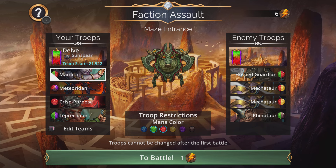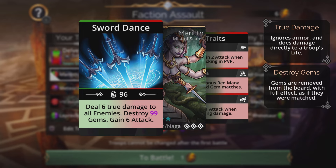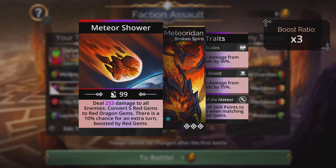This is the second team for the faction assault — not necessarily used every time, but a lot of players can use it. Up front we have Merilith, one of my favorite generators, destroying 99 gems, dealing true damage to all enemies and gaining attack. Then Meteoriden, the cosmic dragon for red, dealing AoE damage with his Meteor Shower spell, converting five red gems to red dragon gems with a 10% chance of extra turn, boosted by red gems.